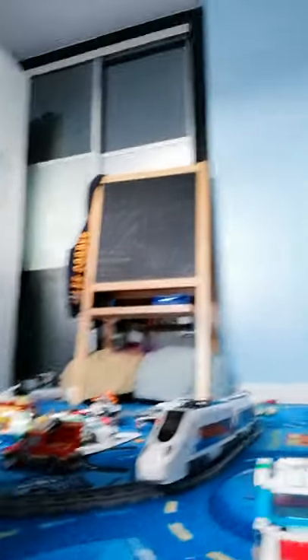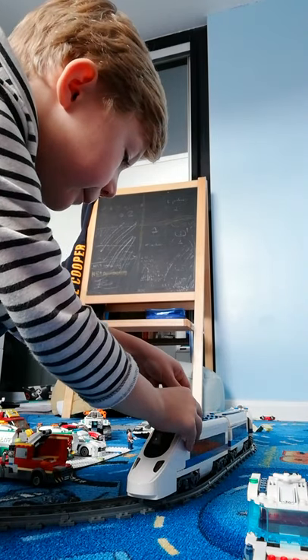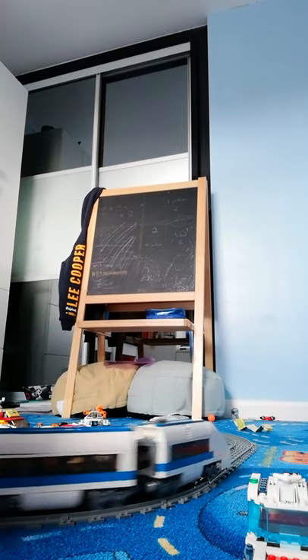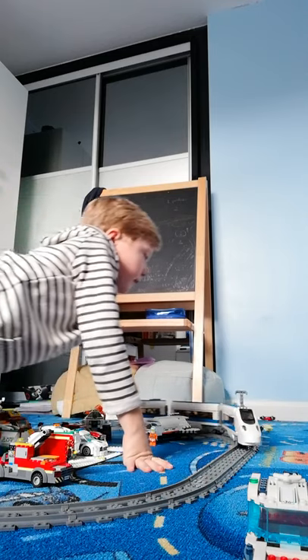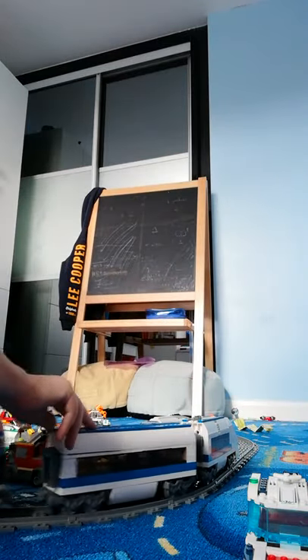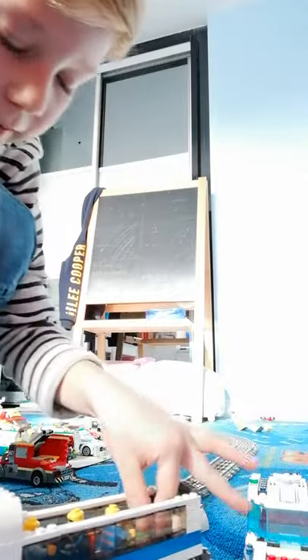So what this train is — you actually have to push it, which is very annoying. But I can actually show you because it goes around in a circle like this. I'll show you these two wagons. The back one — this is how it looks inside.